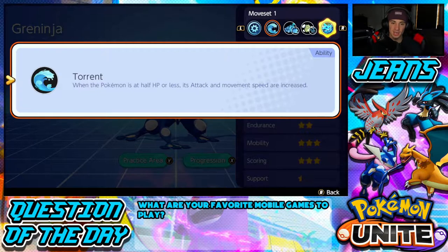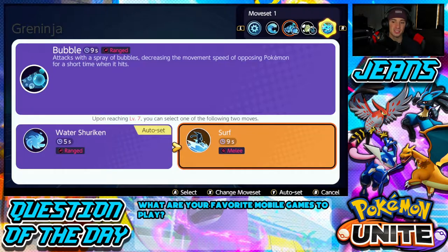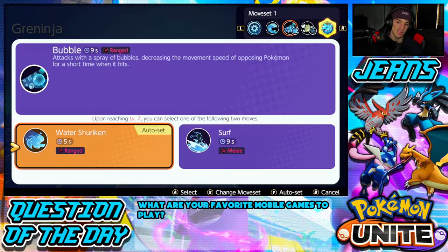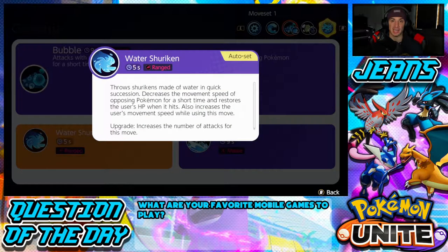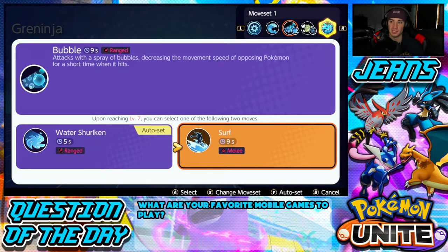For his moveset: you've got his basic attack, his Torrent ability, and then Bubble to start, which splits into two paths — Water Shuriken and Surf. A lot of people like Surf, but I'm a Water Shuriken guy. It works so well with Greninja — it has a five-second cooldown which is amazing, and the best part is it gives you HP back. It hits a random number of times but that healing is constant, so really really good, especially when you can hit your shots. If you can't hit your shots, Surf might be your better option.